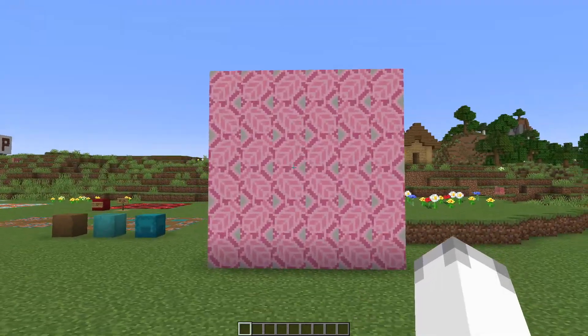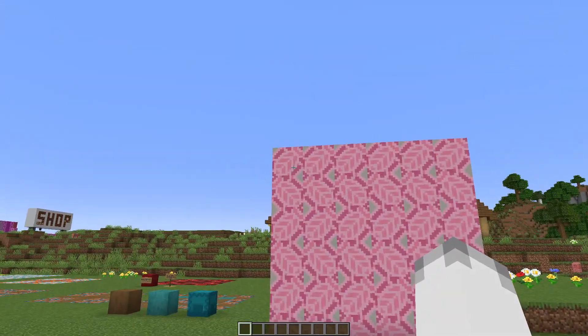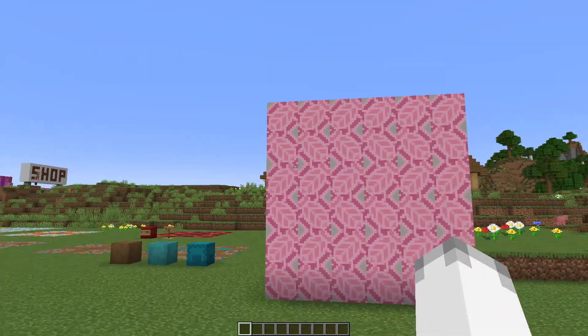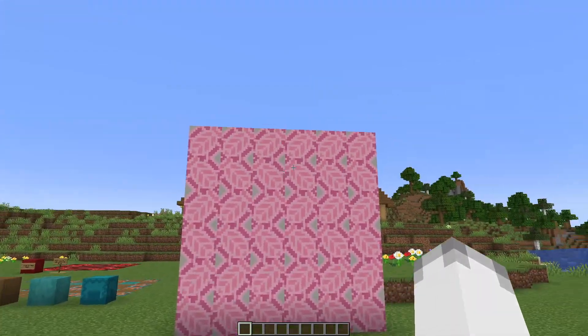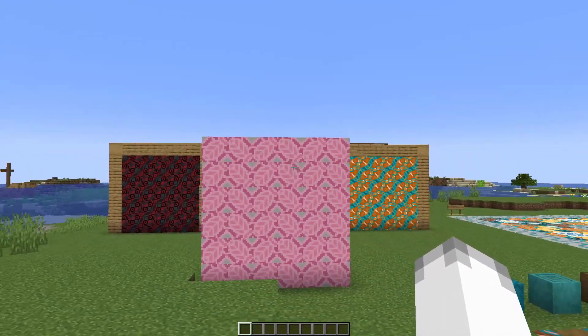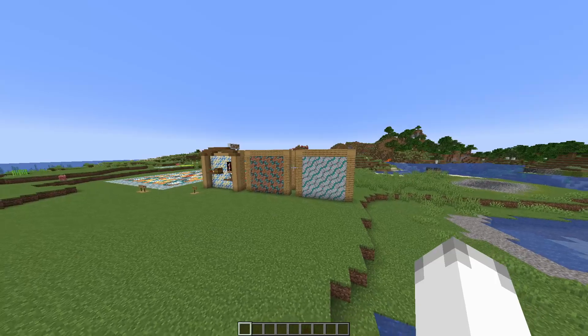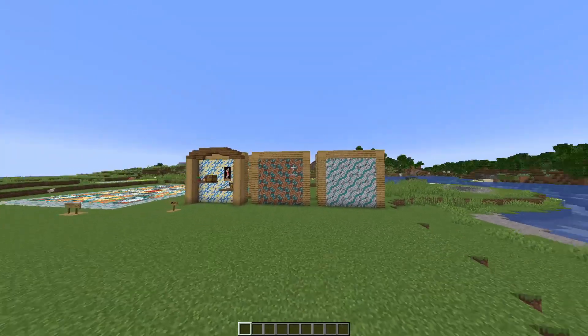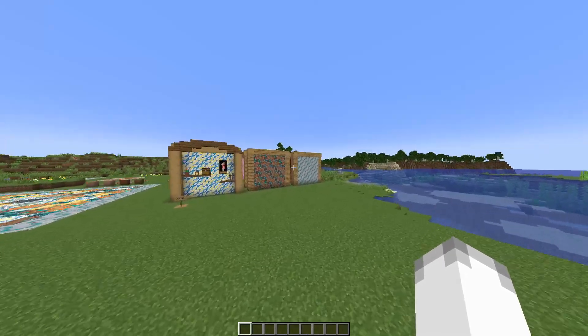I came up with a couple of other designs using the cherry blossom block — this is simply alternating which way it's going, which creates a zigzag effect in strips. And then another variation that alternates in a different way. These are the first builds I came up with for this video and I think they are a pretty good use of the glazed terracotta, though it depends on what kind of build you're doing.